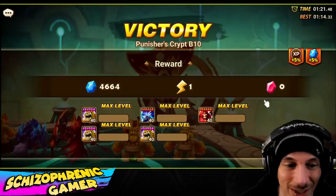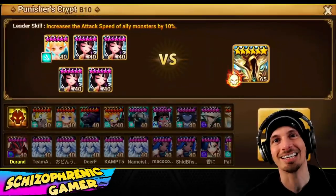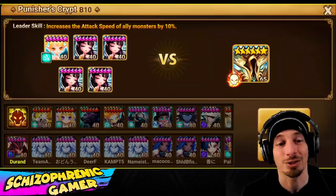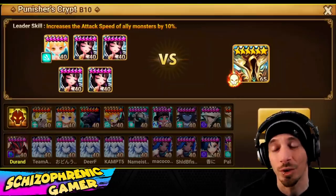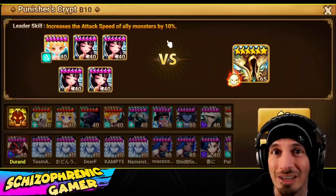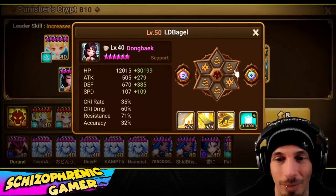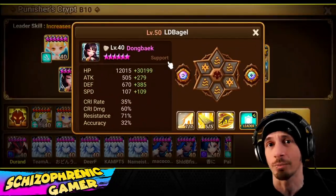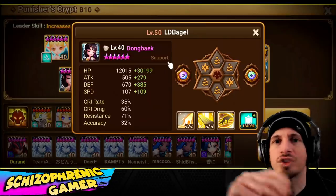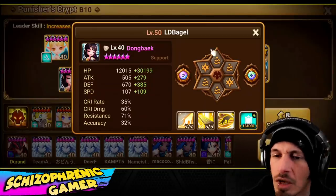Last but certainly not least, on the light and dark only account — quadruple light string masters. These girls were hall of heroes, so on the light/dark only account we actually built all four. Some of them are still lacking skill ups, but they are basically just tanky. Same as the mummies — just HP, HP, HP, with speed, resistance, and defense in substats. Just tanky.